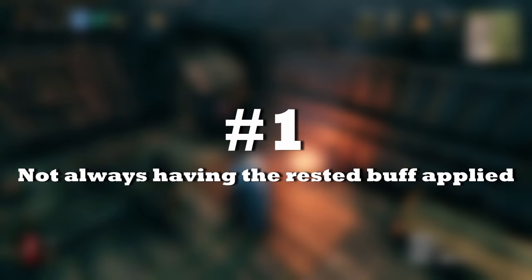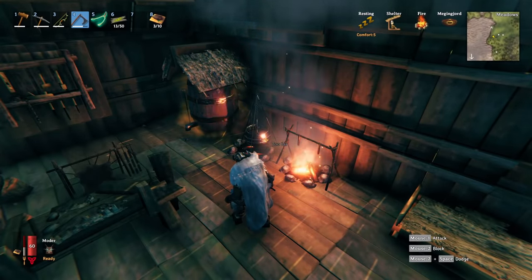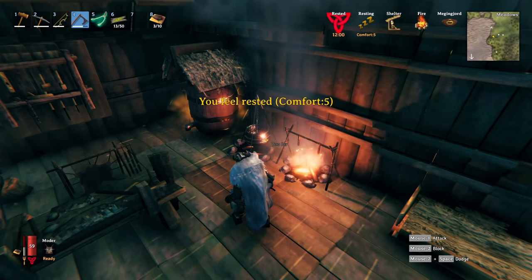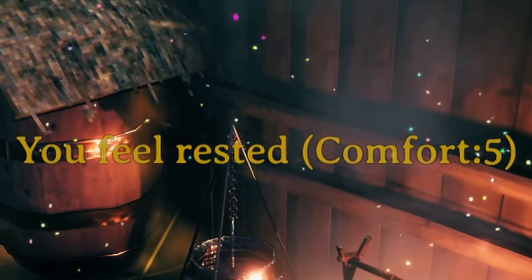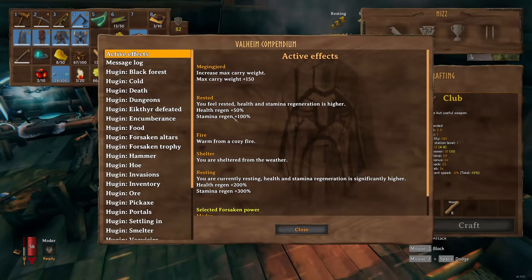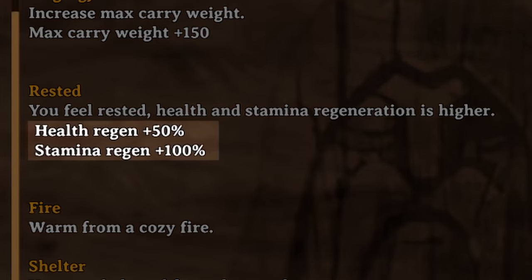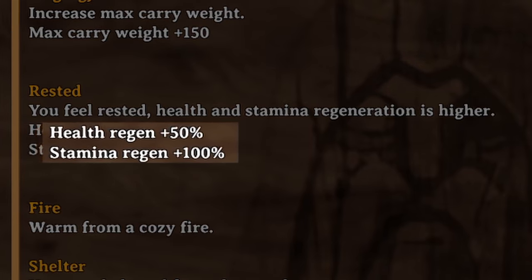Mistake number one: not always having the rested buff applied. The rested buff is one of the best buffs in the game, if not the best. You will often see players make the mistake of not having it on them. It's so good because it's also really easy to apply. The rested buff gives you a really significant stamina regen buff and a significant health regen buff.